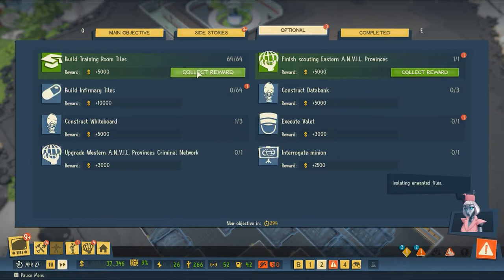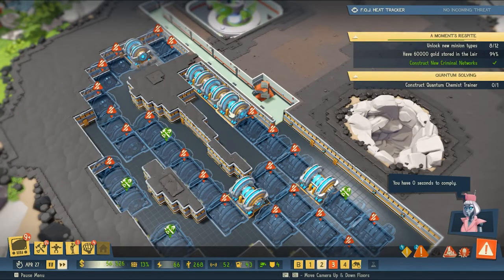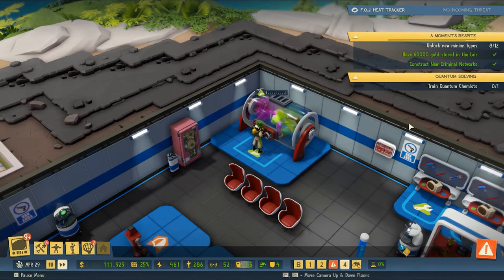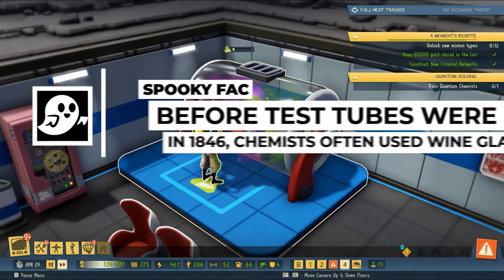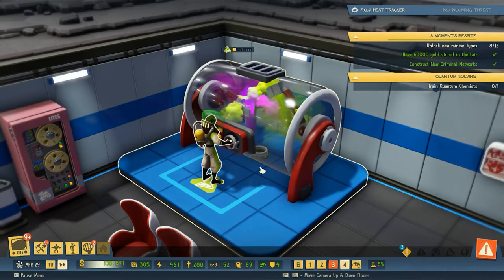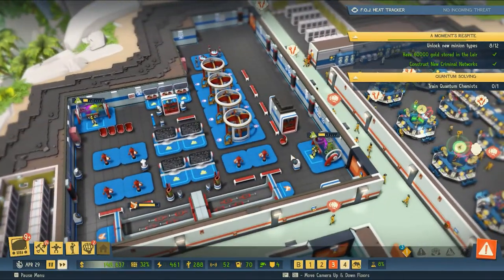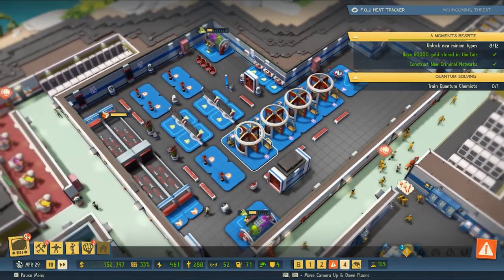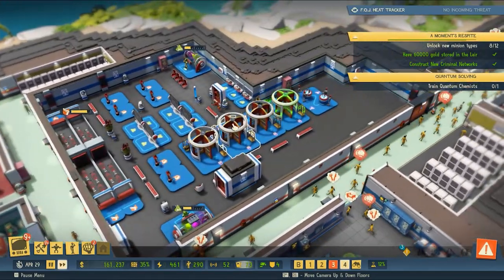We can probably collect ferric tiles, building room tiles — that'll help the pocketbook a little bit. Our first biologist is now training to be a quantum chemist, and it looks like they are just mixing vials of different oozing, smoking fluids back and forth. Love the machine, love the aesthetic — just so much fun. That will probably help us continue our research in other areas, which is great because we need to finish our research tree sooner rather than later.